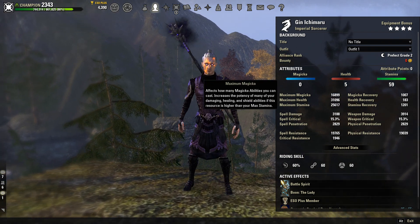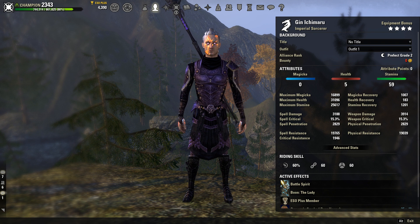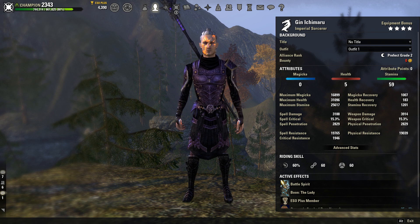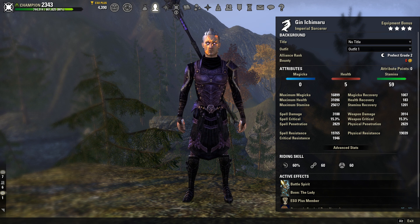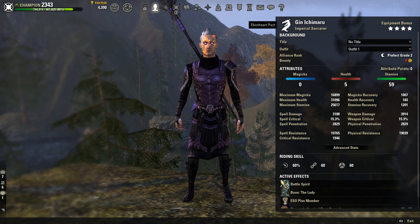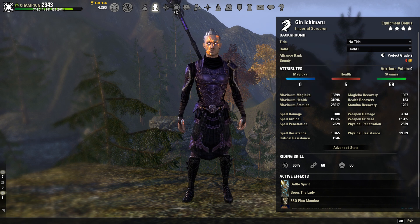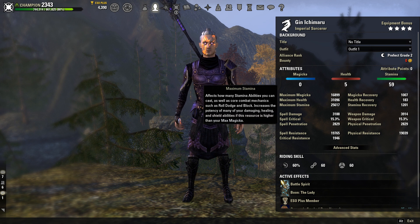Alright guys, let's get started. First things first, we're going to look at our character sheet. We're going to be an Imperial on our Stam Sorcerer. I really like Imperial for this because of the reduced cost passive that you get from it — that way it's really going to help your sustain a lot. You really don't need to be Imperial on a Stam Sorcerer besides that because of your Dark Deal and stuff like that, but it's probably the best race you can go for this build. Khajiit would be a good build as well. Our attributes are going to break down like this: 59 points into stamina and then 5 points into health to give us a nice 31k max health pool and a 25.6k max stamina pool.